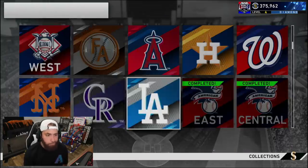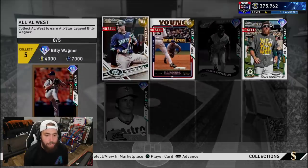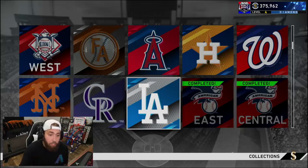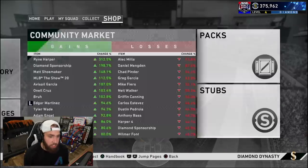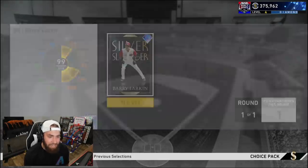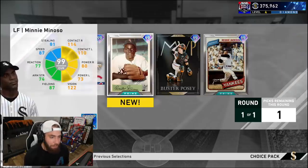The next division we're going to complete is probably going to be the NL West. Because once I do Trout, I could technically do the AL West after that to get Wagner. It depends — if we go 12-1 in BR, it really depends on who our 12-win reward is. If it's Nolan Arenado or Cody Bellinger, we'll do that. If it's Verlander, then we can do the AL West. If we get lucky, maybe it's Trout — we can sell him and get a couple done. But we got a ton of cards unlocked today. Now we have this XP reward path 99 overall choice pack — I'm going to open this. Your boy already has Reggie Jackson and Buster Posey, so I'm going to go with Minnie Minoso. I just want to play with him and try him out.